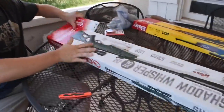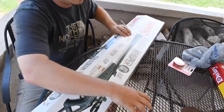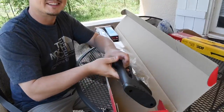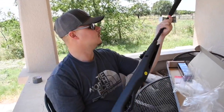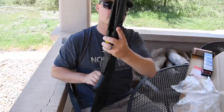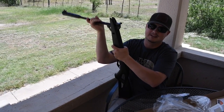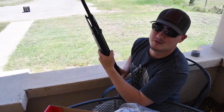Alright, we got the Gammo. Flip this bad boy over — 177 cal. Oh my gosh, she's sexy. Look at that, it even comes with a suppressor — it starts with an S but you can't say it on YouTube, but it makes stuff quiet. Oh my word. 1250 feet per second. Break over. Hear what Jancy says — he's got enough horsepower. Poor rabbits. Poor Jancy.